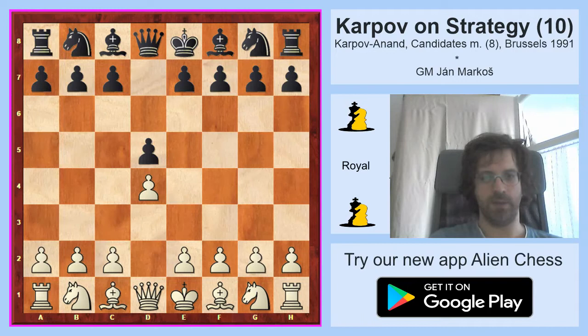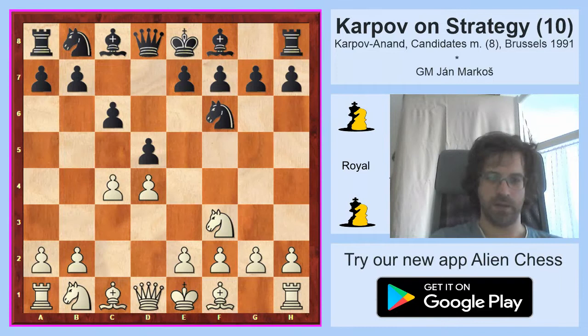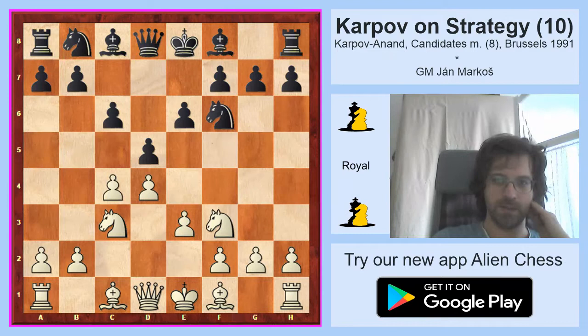So Karpov played d4, black played d5, c4, c6, Nc3, Nf6, Nc3, e6 — so the Semi-Slav is being played — e3, Nbd7.